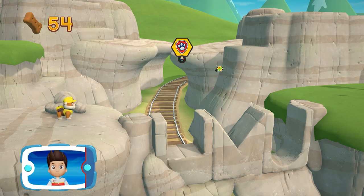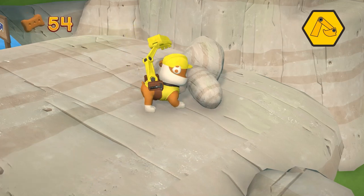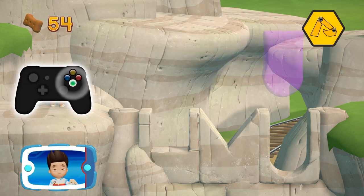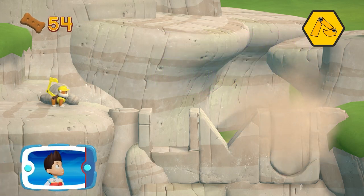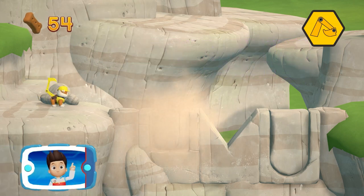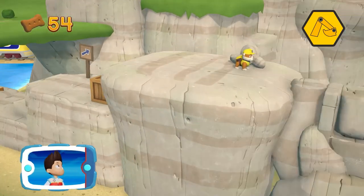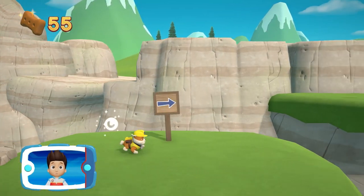Activate Rubble's pup pack! Help Rubble move the rocks into the right spot. Press the A button to place the rock where you think it should go. We'll place all the rocks and help Rubble repair the path. Now we can reach the bunnies!